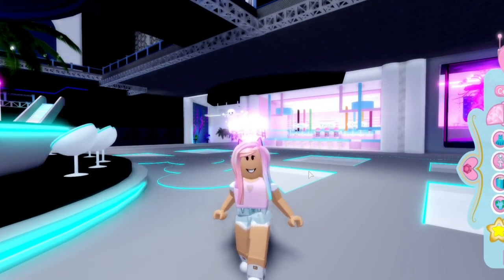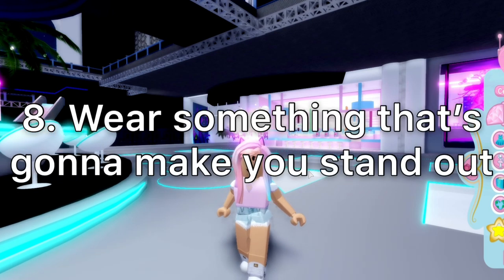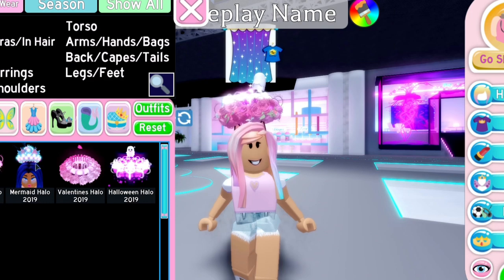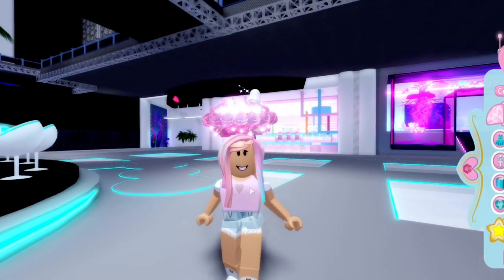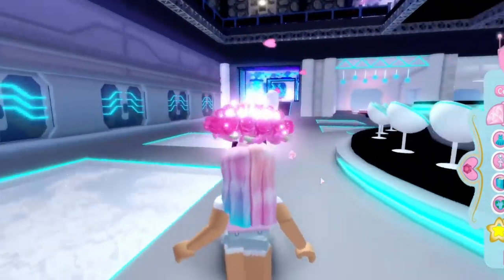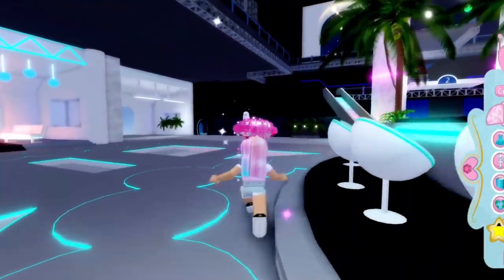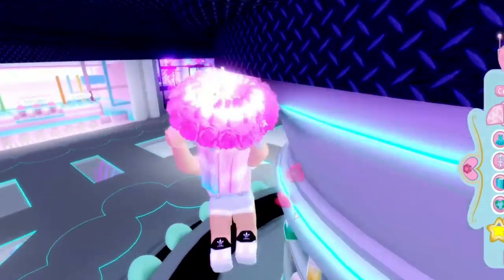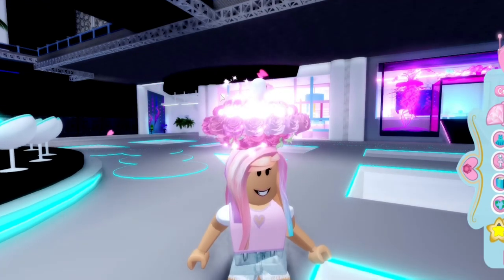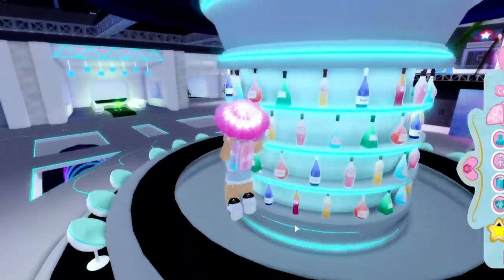The eighth tip is to wear something eye-catching. For example, wear all your halos at once — who wouldn't want to trade someone who has most of the halos? When I go into servers and see somebody with most of the halos, I want to trade them. If you put all your halos on, people are more likely to approach you and you can discuss the trade.